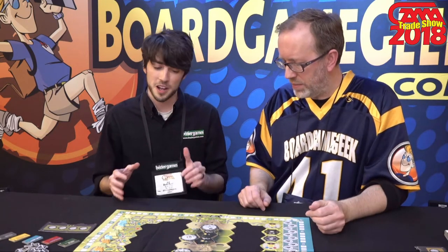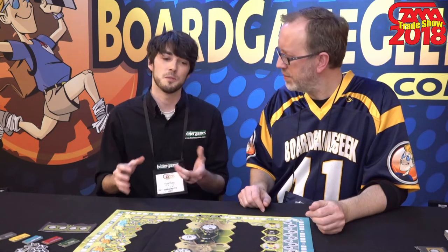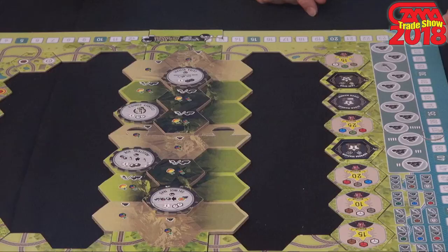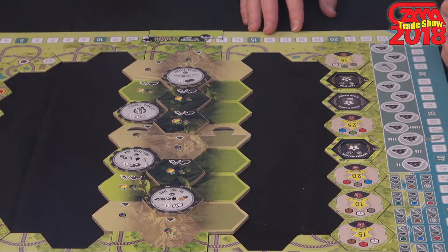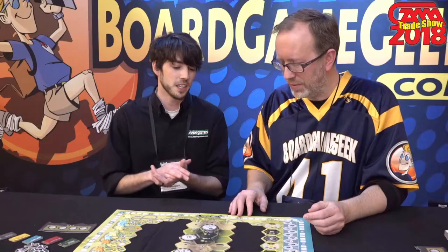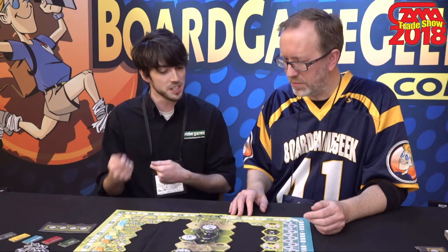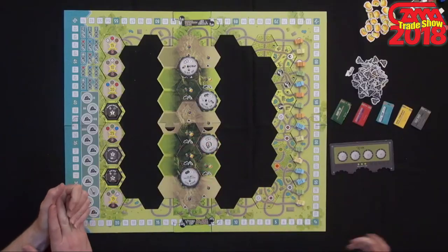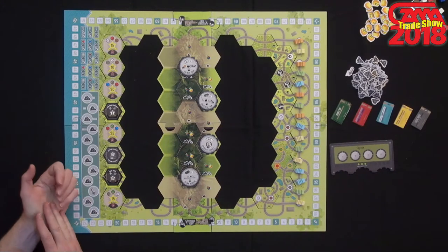The Rocky Mountain Expansion is really cool because what it adds is a third dimension to the board where you're actually going to be able to go up two tiers on the mountains, and it will obviously resemble mountains. But for your train to get up the mountains, you're going to need to use extra coal and extra whistles to achieve that. But sometimes there's gold in them there hills and you can pick up some gold for going through the mountains.